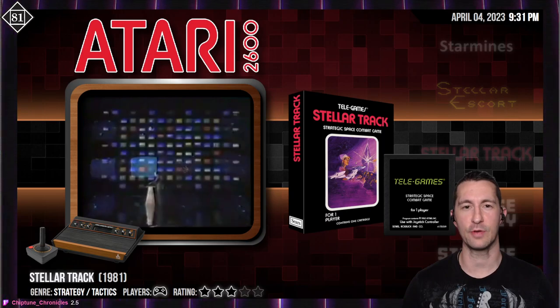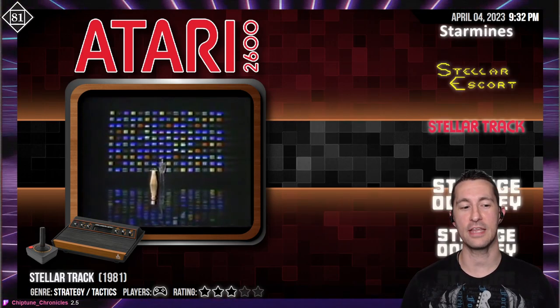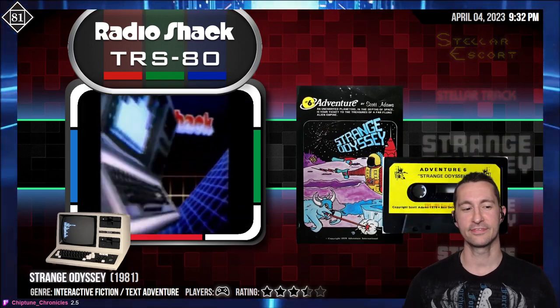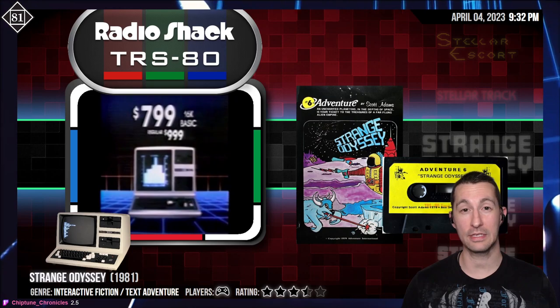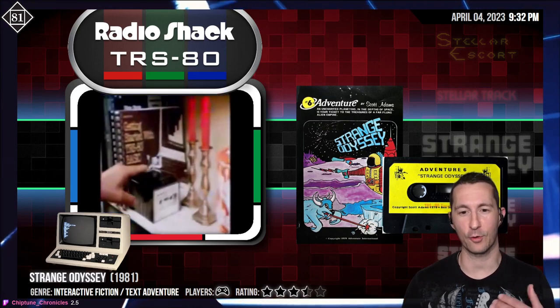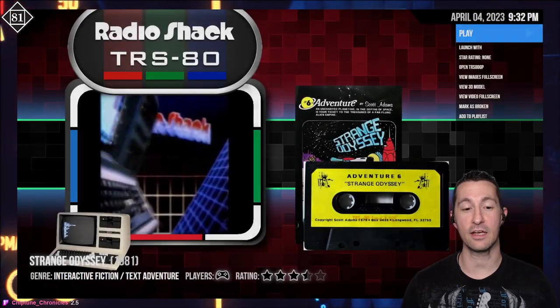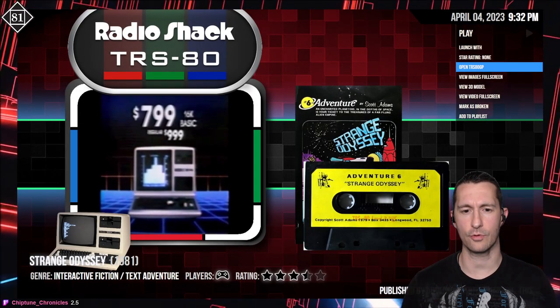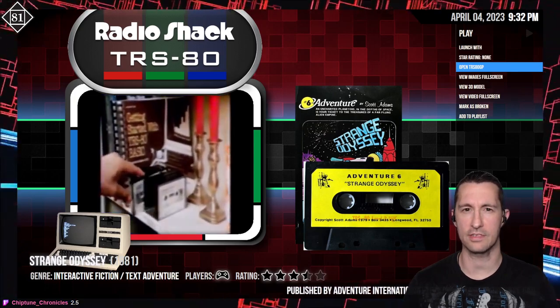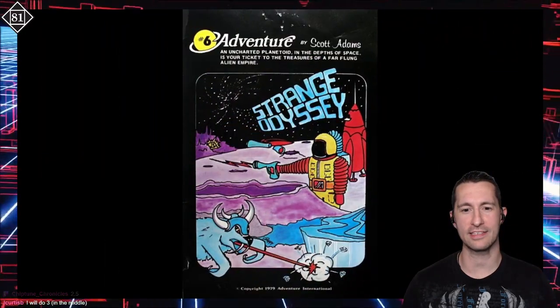All right, so with that, let's press forward and see our next game. This is Strange Odyssey — proof that we're really not playing all of Scott Adams' games in order. This is adventure number six of his series of adventure titles. Strange Odyssey is number six — I think 12 is the highest one we've seen so far. Let's take a look at the box for Strange Odyssey.